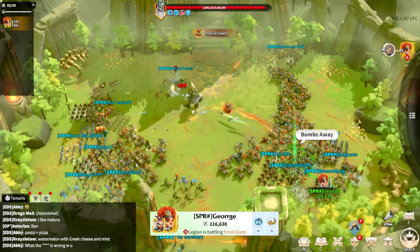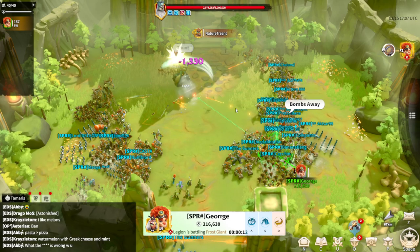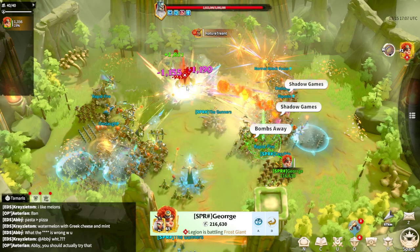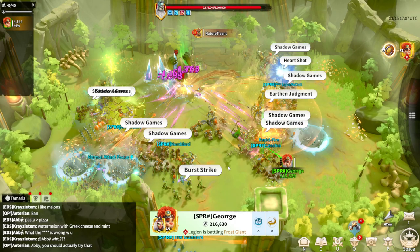As you can see, we are trying to capture a season titan frost giant. We are a full tier 4 party, which means we don't have at least one tier 5 player, and naturally it means it will be a lot harder than when you have tier 5 players in your alliance.